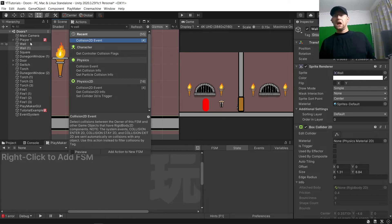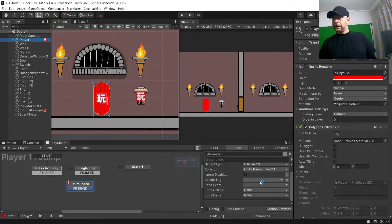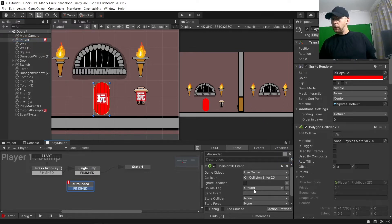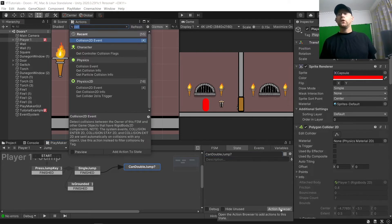In state three, what we're going to do is 'Is Grounded'. I'll just put a Collision Enter event. You want to make sure that, for the double jump, the ground is tagged as 'ground'. I'll put a card in the corner for more detail on jumping. So I'm going to tag this as when it collides with 'ground', we are finished, and that will link to here.